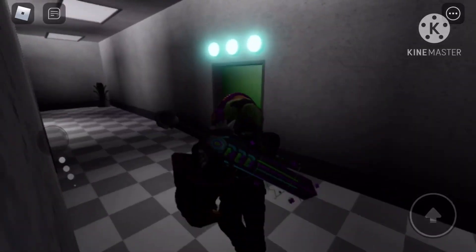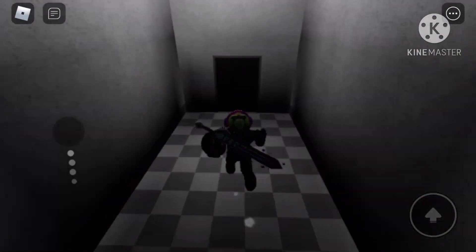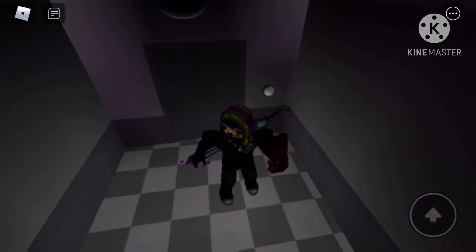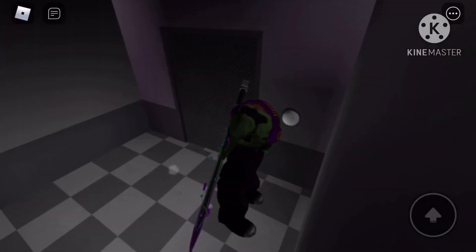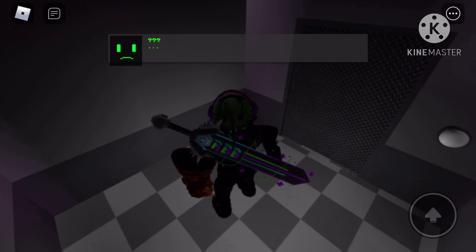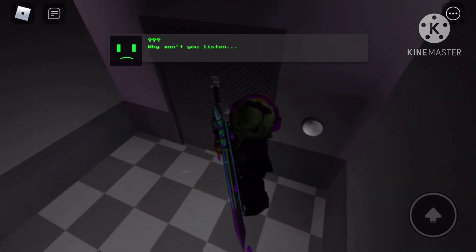Once all three buttons are activated, this door will open. Go in here and tap this button. Now all of this will start happening. You go in this elevator and tap this button.